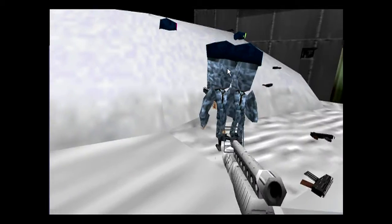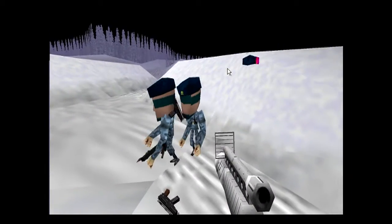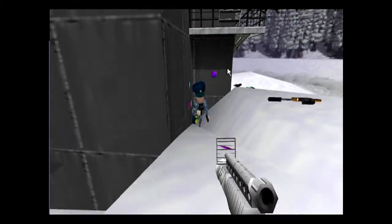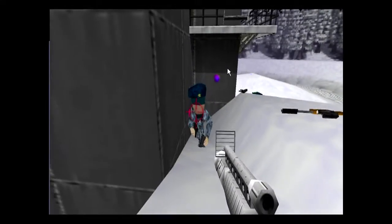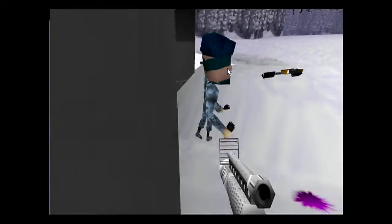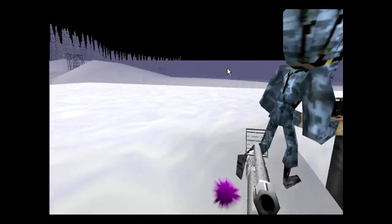Basically, this is a glitch from GoldenEye 64 that we used to pull off quite often and quite regularly, where we would get these people with no faces, whose heads would then randomly morph into textures if you were behind them. We were able to pull this off quite regularly, and we actually would do this for fun to see how many textures we can get them to morph into.